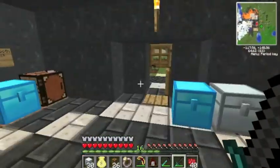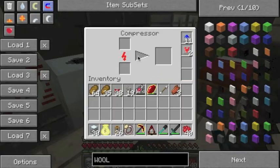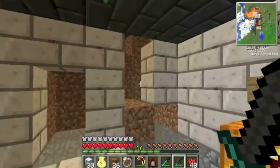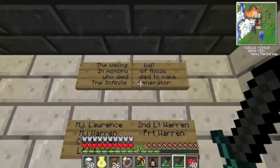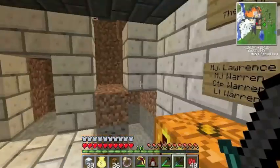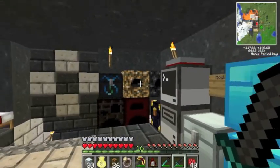Let's come into here. So this is the sort of main place where we make our stuff — we have a chest system basically, extractor and compressor up here. Down here we have this area which used to be our EMC generator setup. Now it's just the wailing wall, in memory of those who have died to make the infinite generator — basically the people who died in the Nether. And you can see I died most of the times. I was literally just walking off the end of things, walking down a hole straight into lava. That was quite fun.